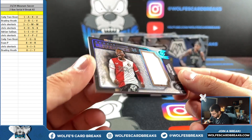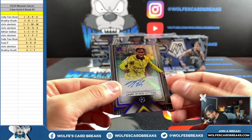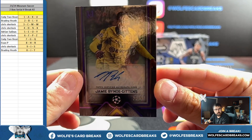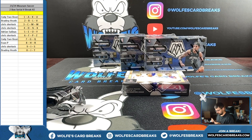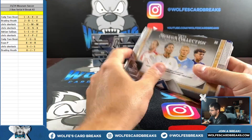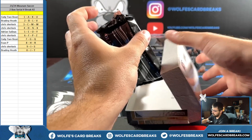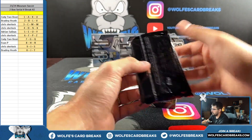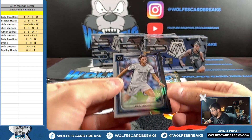Rookie — a Reverence rookie match worn memorabilia, 96 out of 99, for the six. Chris S strikes again. And an autograph here, 74 out of 99, for the four spot. Chris S all over that box.